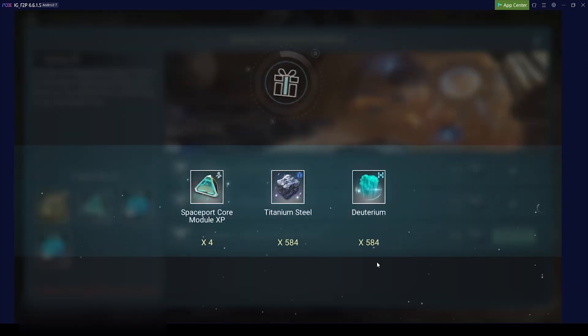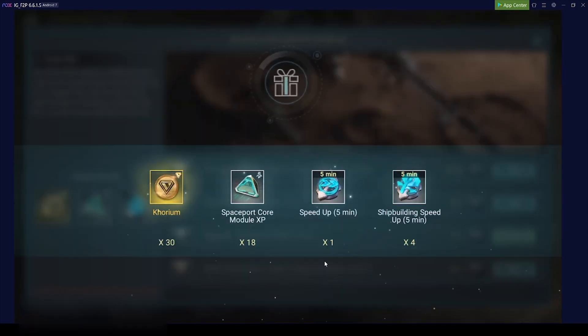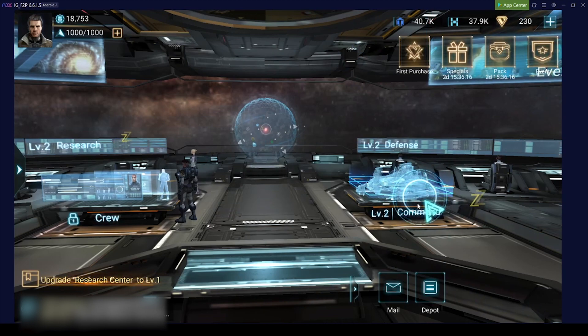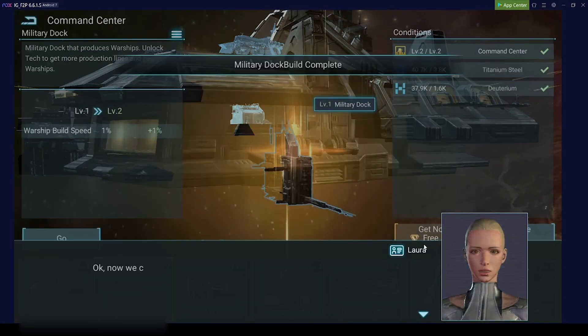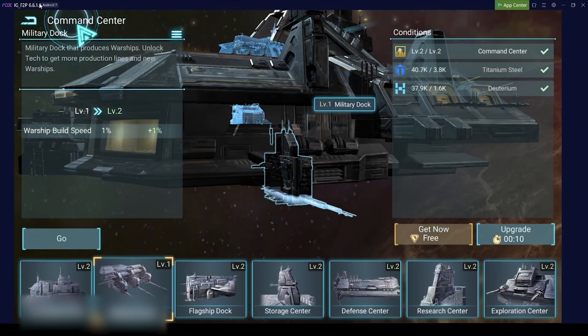Let's quickly do that. We get our rewards from the main mission and get the final reward. The good thing is at the beginning you will have enough resources to do everything, so you don't really need to worry about anything there.